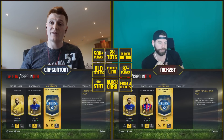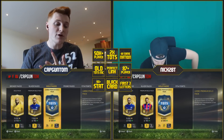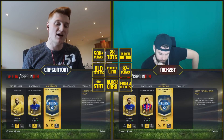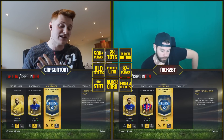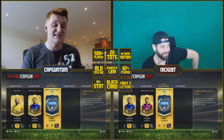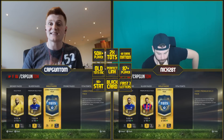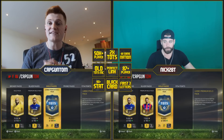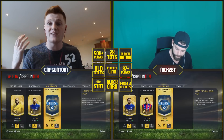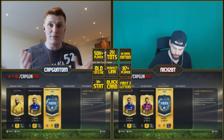We spend the same amount of coins but have a much better chance of packing blues. The things we need to pack today: a 50k player, an 87-plus player, two blue cards, one in-form (which has to be a black in-form card and can't count as one of the blues), and a Team of the Season Most Consistent from last year. We also need a perfect link — same club and nation — a 90-plus stat (not pace), and four of the same nation in a pack, which can include the manager.